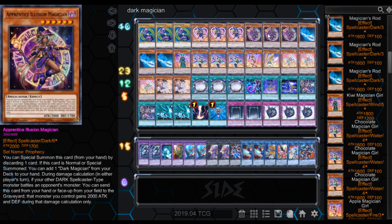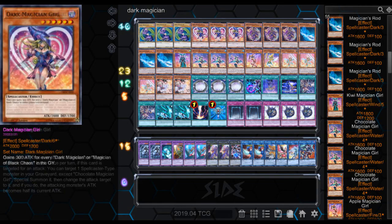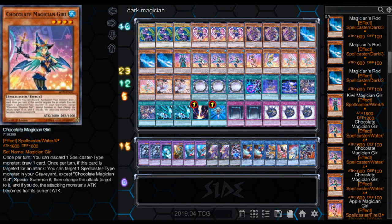A lot of different types of cards now revolve around discarding from your hand, which is kind of nice. Once per turn, you can discard one Spellcaster-type monster to draw a card. Once per turn, if this card is targeted for an attack, you can target one Spellcaster-type monster in your graveyard except Chocolate Magician Girl, Special Summon it, change the attack target to it, and if you do, the attacking monster's attack becomes half its current attack.